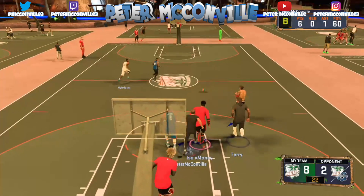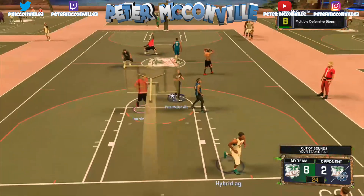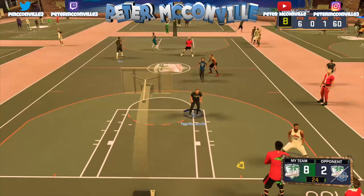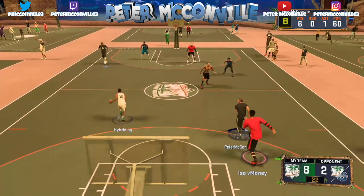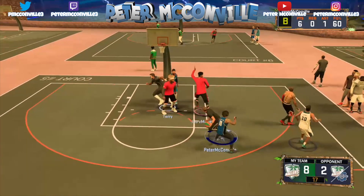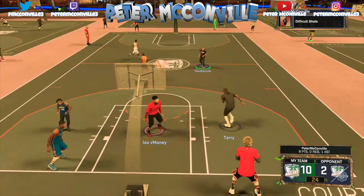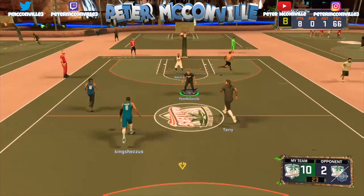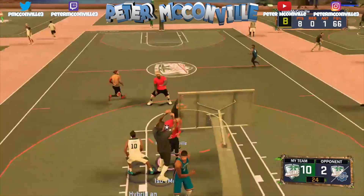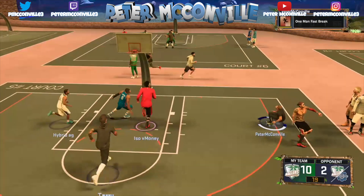Obviously we can't fully confirm or test the attribute reduction, but it is mentioned in the badge description. The main overpowered thing is that all the badges the opponent grinded for will be negated or far less effective. With just this one badge — Defensive Stopper — you're going to play a lot better defense. The game isn't always realistic, so shots will still go in sometimes, but this badge is worth knowing about since a lot of people post badge tutorials without even knowing what this badge does.